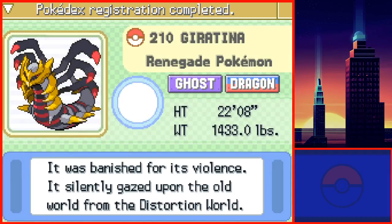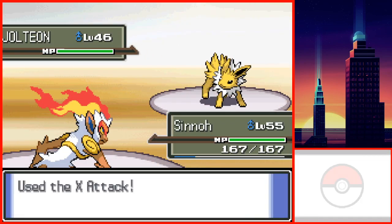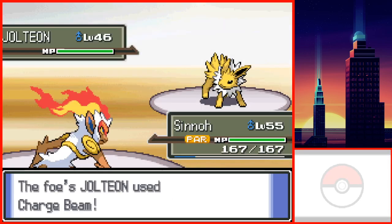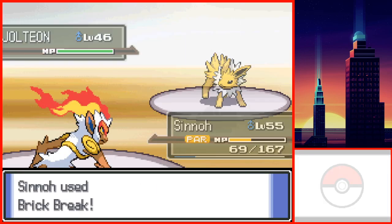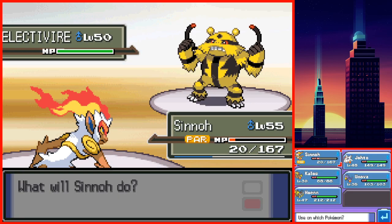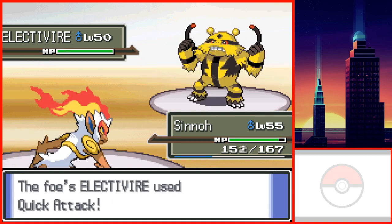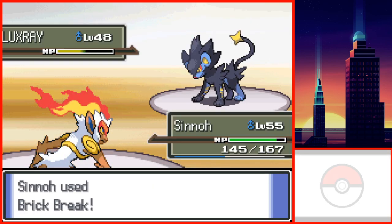I used the Master Ball to catch Giratina. Volkner started with an X-Attack as he Thunder Waved me. I got paralyzed on my first turn, and he started increasing his Special Attack. On the second turn, I was able to finish Jolteon in one hit. Volkner switches into Raichu, who hit me with Focus Blast putting me down to red health, but I was still able to KO. I used one of my Full Restores while he sent out Electivire. I used Close Combat, then Brick Break for Luxray. I defeated Volkner.